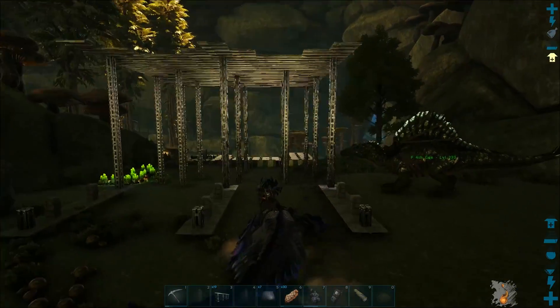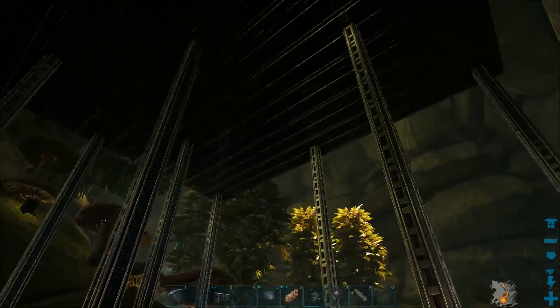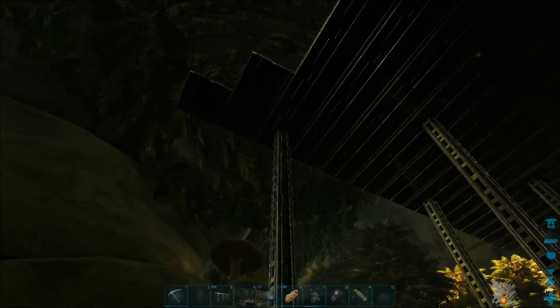Hi guys, Steve here. In this video I'm going to continue building my base. I've deleted the horizontal ceiling tiles and my base didn't collapse, so that's good. I've also put some more scaffolding in to build it this way.